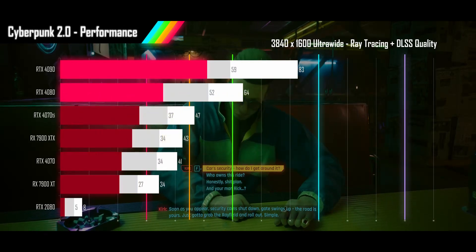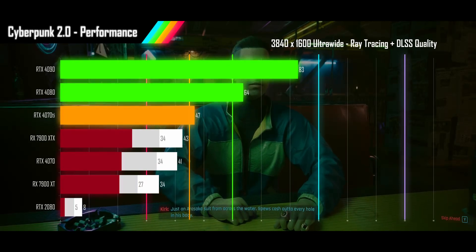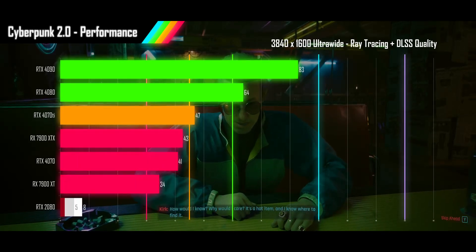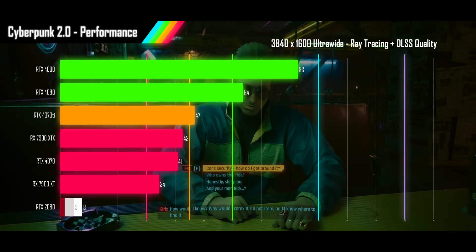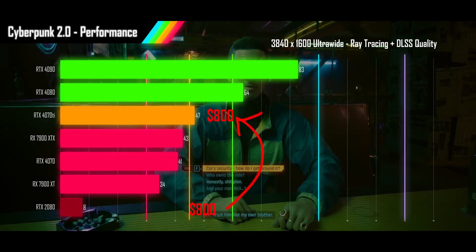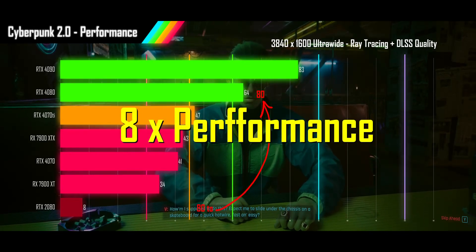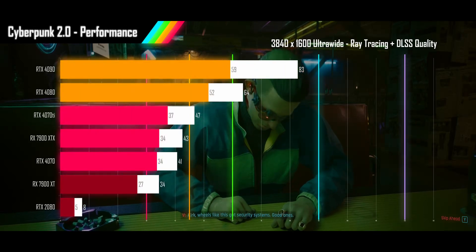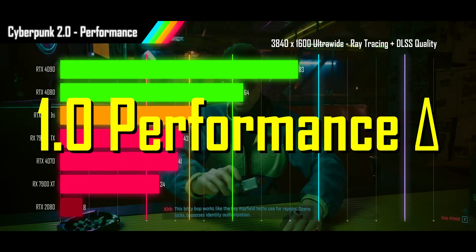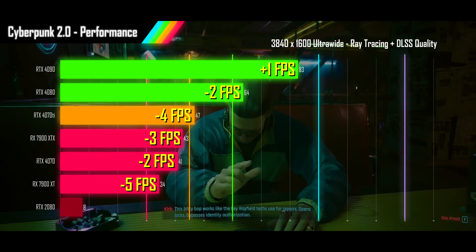Using DLSS and FSR sees a huge boost in playability across the board at this resolution, with the 4090 and 4080 getting smooth refresh rates, while the 4070Ti squeaks over the line with acceptable performance. The three other current-gen cards get unacceptable performance. DLSS does save the 2080 from being VRAM-limited, but that doesn't make it much more playable — spending the same money on a 4070Ti will net you nearly 6 times the performance, or a full 8 times staying in the same performance class. The 4090 just misses staying above 60 FPS in the 1% lows. Compared to 1.0, only the 4090 is in positive territory by a single FPS; everything else loses performance, even the 4070.